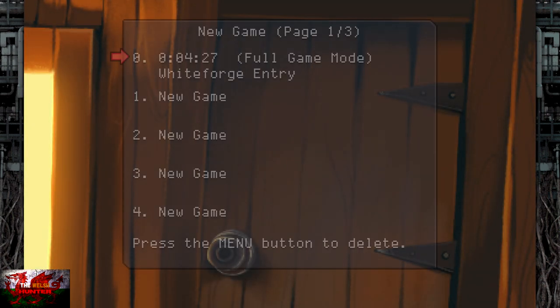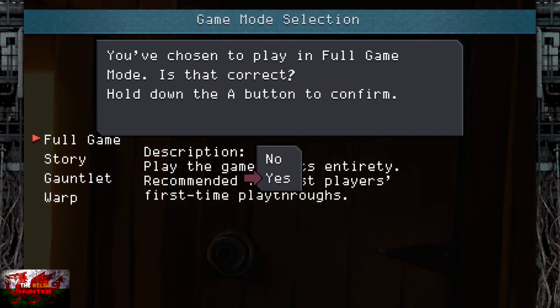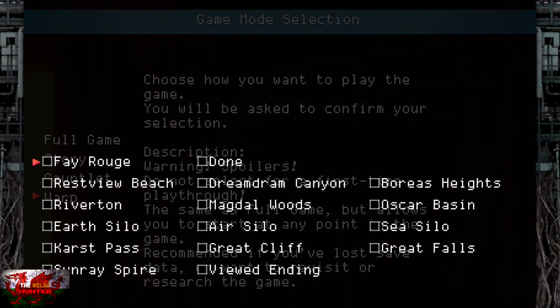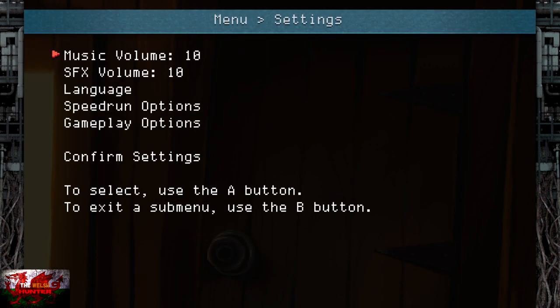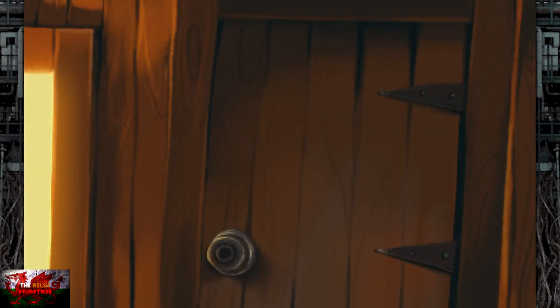We are going to be starting a new game — a completely new save file. Do not click Full Game. We're going to go back down to Warp Mode at the very bottom. Click Yes for Warp, and then on the right-hand side the top one, which is Boreas Heights. Click Done when you're ready with that, and then Confirm the Settings. We're already on triple speed etc., so we're golden.